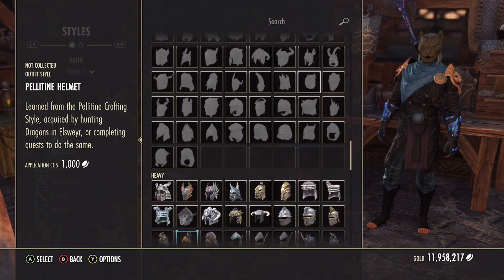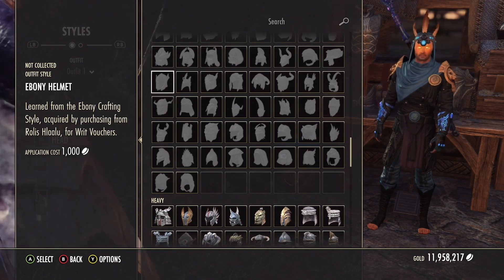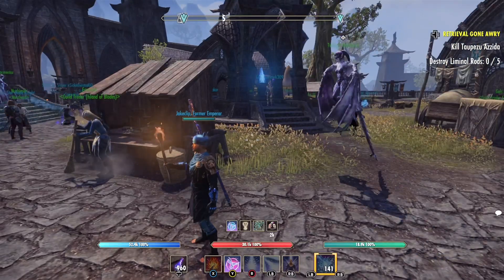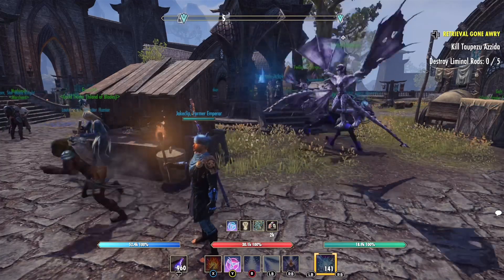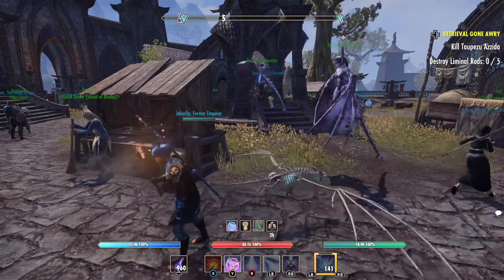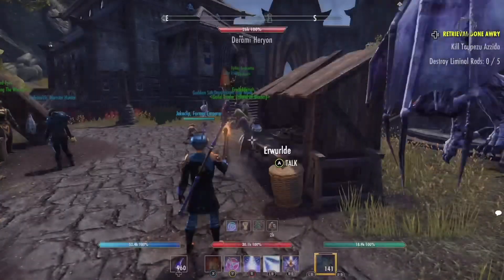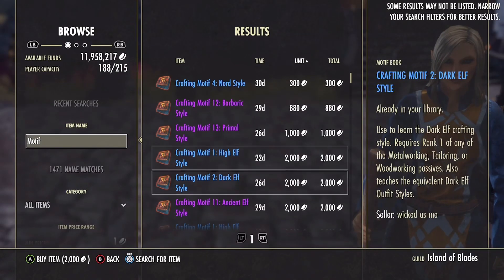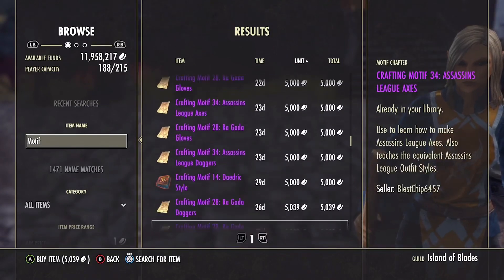Where are some other ways you can get these rare motifs? We are at the happiest place on Earth - it's the Target of Elder Scrolls Online. We're inside Mournhold, which is inside Deshaan, and I wanted to show you guys how many motifs are listed at any given time in the guild trader. In fact, there are so many that it's telling me some results may not be listed.